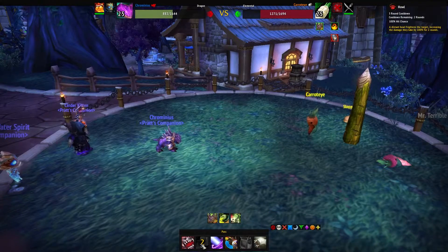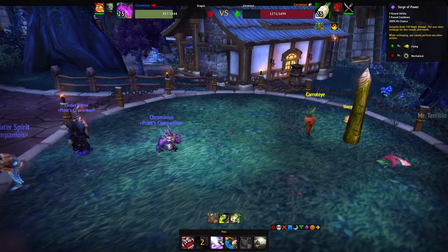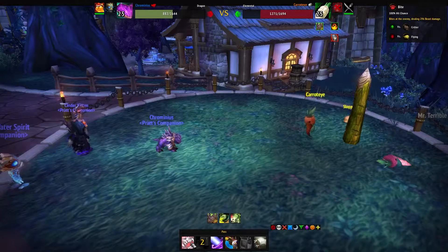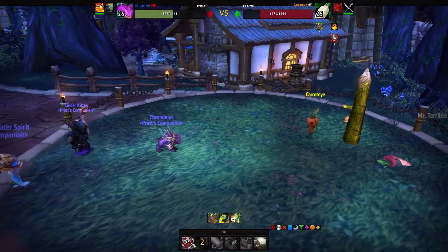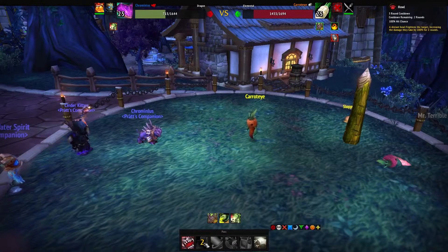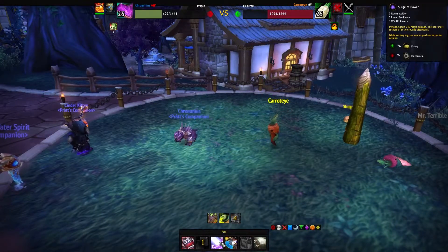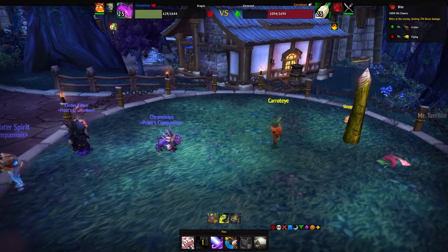After the Bite, here's an option: you can either keep biting until Howl comes up again, or you can use Surge of Power right away — but you'll be recovering. I would suggest biting until Howl comes up again so you can finish him off with Surge of Power. There is some randomness in play, so I would not recommend using Surge of Power right after just that first Bite.